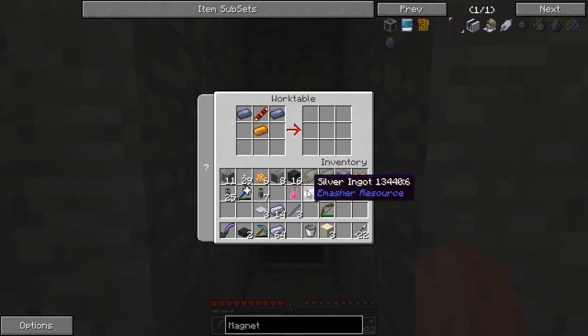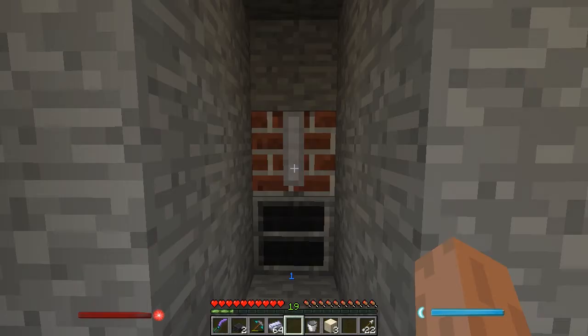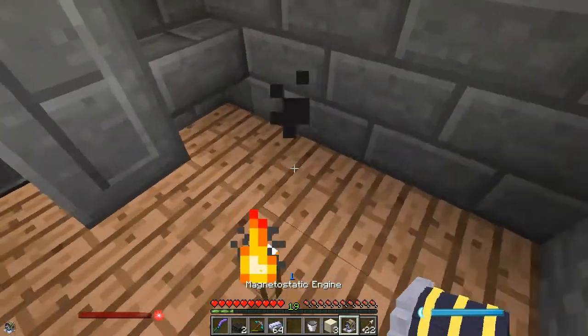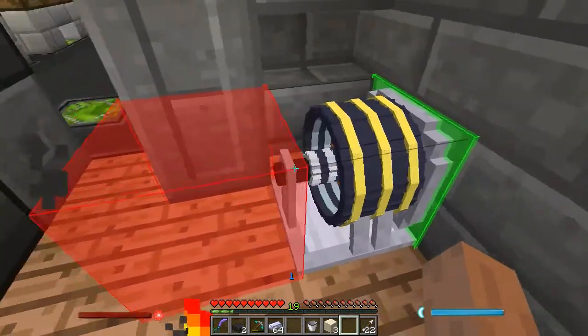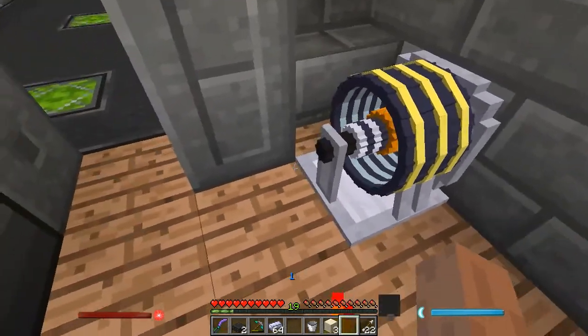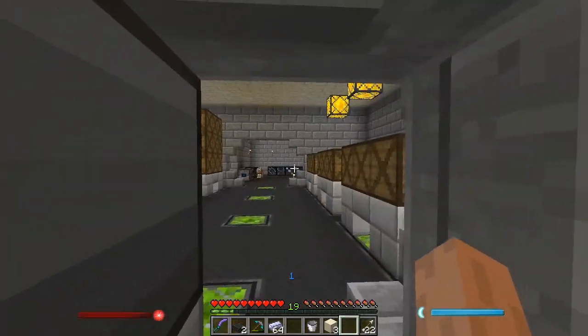It's fairly straightforward though. I need a shaft unit, two of the base panels, two silver, two lead, copper, and a redstone conductance coil, which I already have. Lead, lead, silver, silver, panel, panel, and shaft. This turns green and we can make a magnetostatic engine. So this is going to be the main workhorse for our spawner. This allows us to convert redstone flux into actual Joules, which will be what's powering all of our mob spawning needs over there.